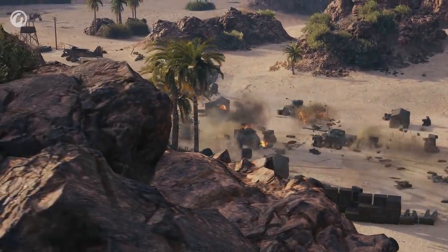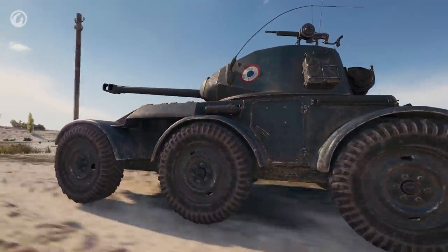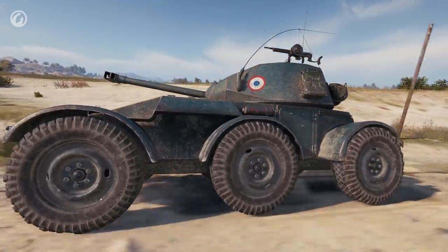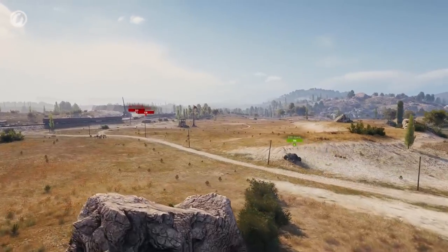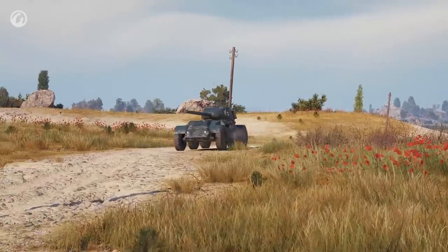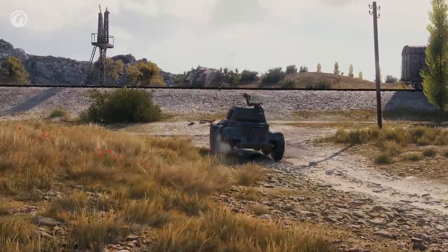Even without this feature, the Hotchkiss EBR boasts amazing dynamics, which, coupled with great concealment, enables it to make bold raids and suddenly strike an unsuspecting enemy. When it comes to firepower, the Hotchkiss EBR is a typical French vehicle with a 75-millimeter gun.